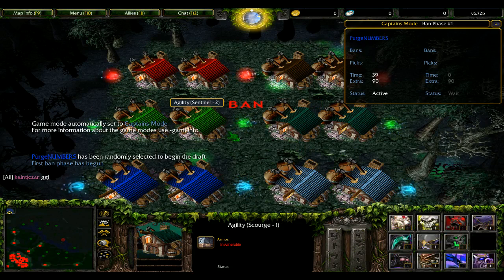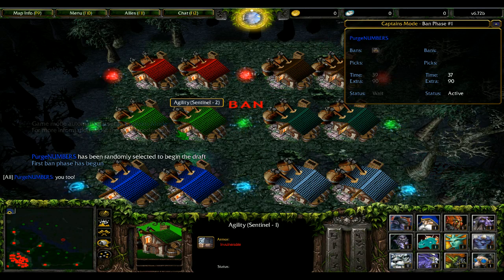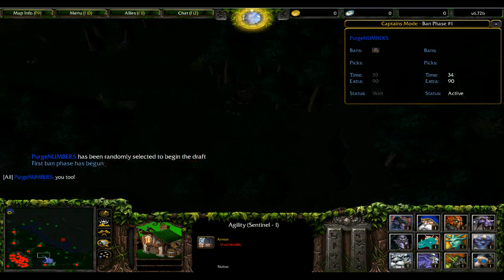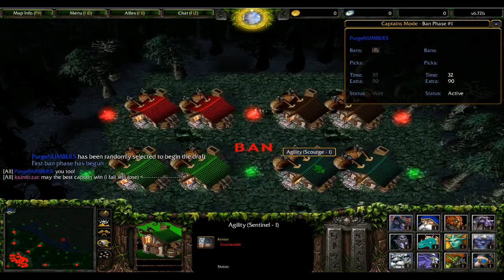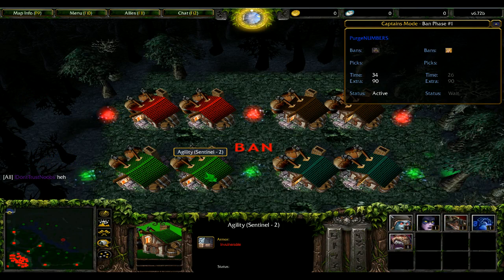I can't play Visage — I'd rather not learn how. I can play Syllabear. I'm so good at jungling. I hate Syllabear. My friends know how good I am at jungling. Who's our carry? Syllabear.